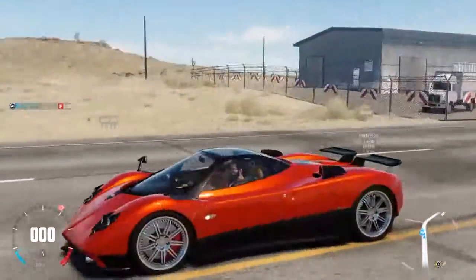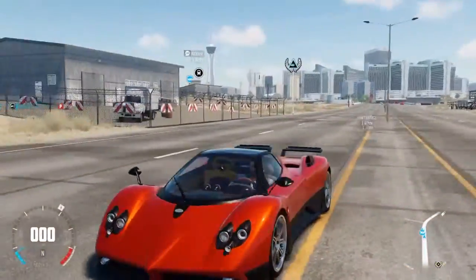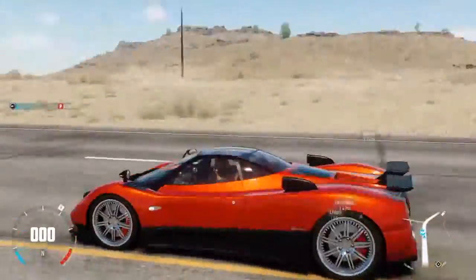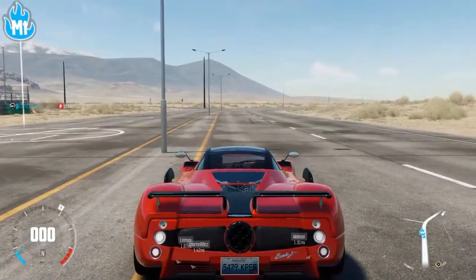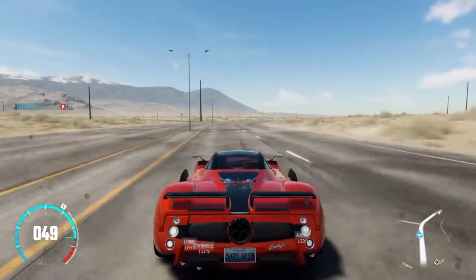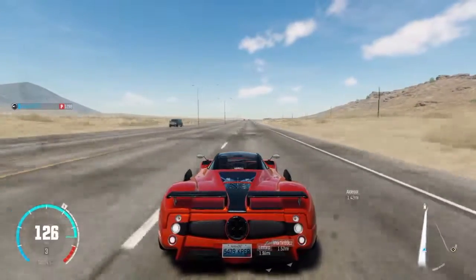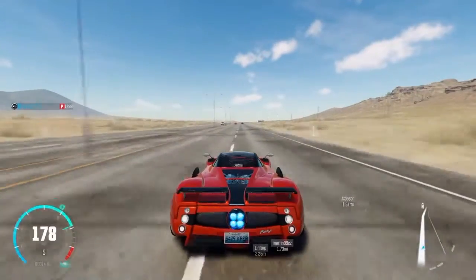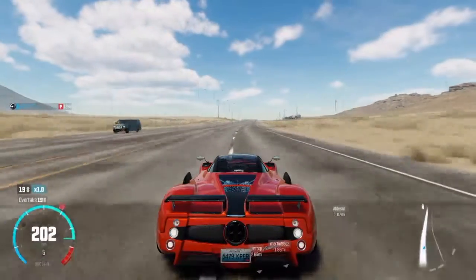The next car, guys, is going to be the Pagani Zonda F. This is a relatively new car to The Crew — it came out about a month after the Wild Run came out, or something around that time. I've never actually used this car — I maxed it to 1299 and then never used it. Hopefully it will surprise me as we enter the Bonneville Salt Road, as I'll call it. Oh crap, I just used all my nitrous.